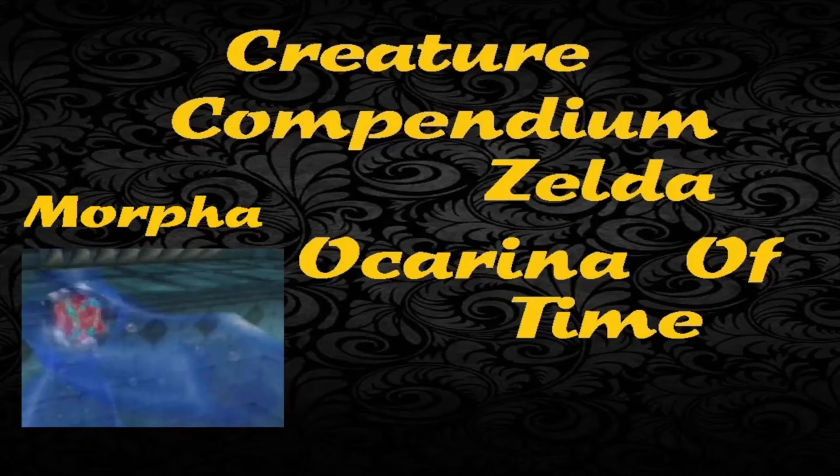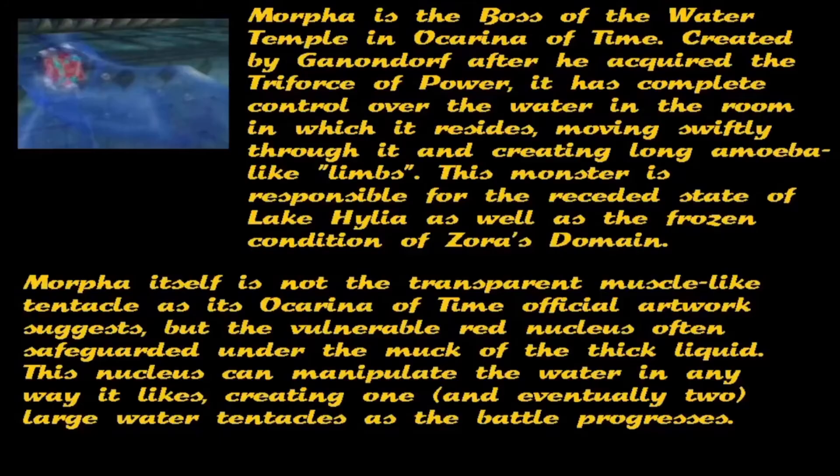Creature Compendium: Ocarina of Time. Morpher is the boss of the Water Temple in Ocarina of Time, created by Ganondorf after he acquired the Triforce of Power.